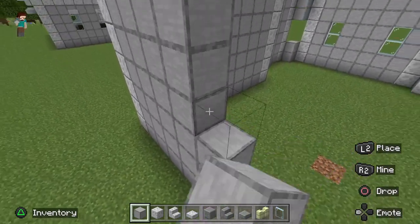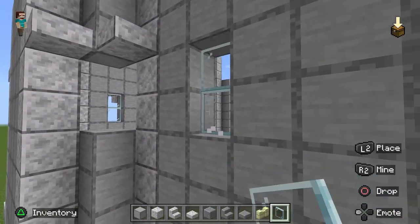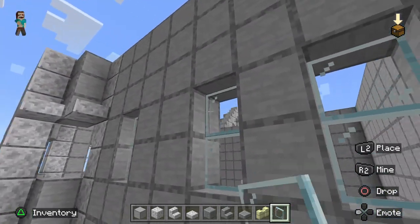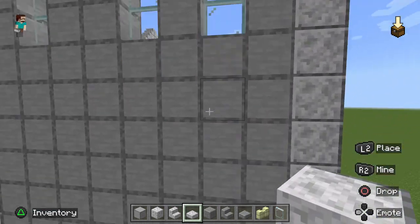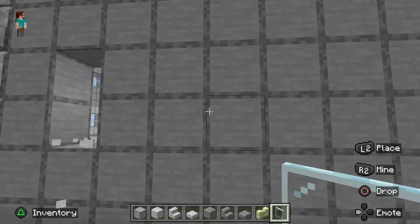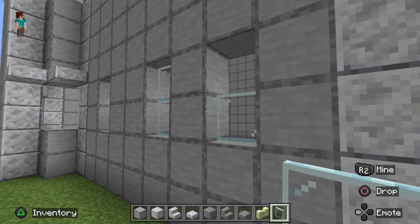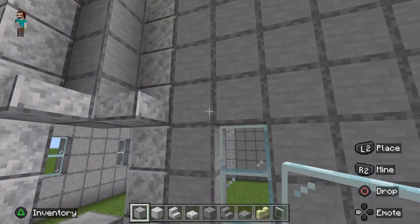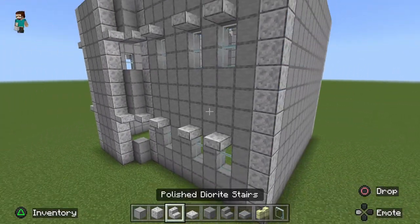Now we're going to cut out our windows here — two in from the corner, a gap of two, and a gap of one. Put your awnings over the top of them. These windows back here don't have to be perfect — the reference photos I used didn't have photos of the side or back of the house, so these windows are ballparked. If you want to follow exactly, that's fine.